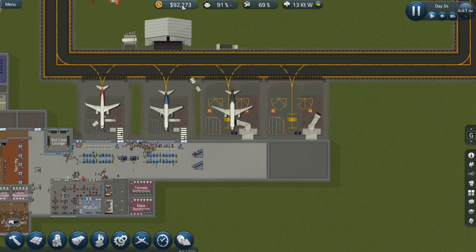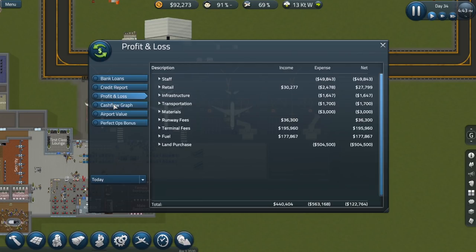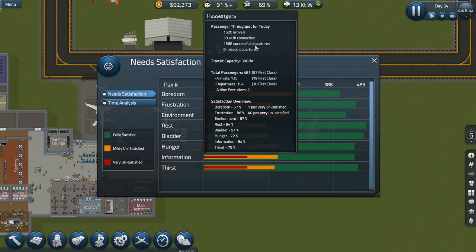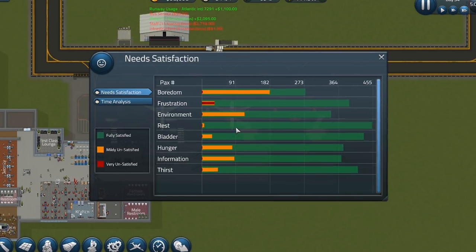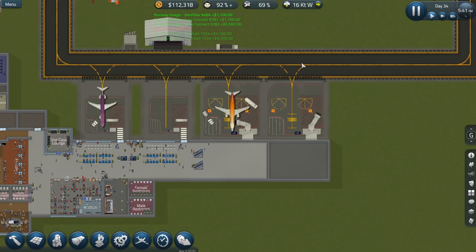This is kind of important — let's see how our satisfaction is doing with passengers. They're kind of bored. Their environment could use a little bit of work, but it looks like right now the boredom aspect is the biggest issue. Boredom — all right, need to adjust that.